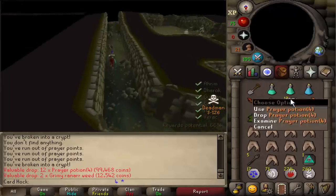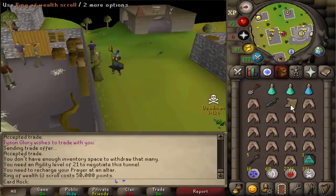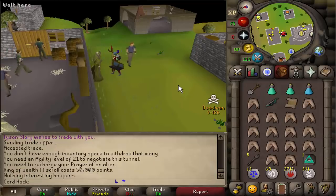Finally a good supply drop: 12 prayer pots and they're worth 7K each, so that is just beautiful. I need prayer pots really badly. Decided to invest in a Ring of Wealth scroll because I should be using an MSB.